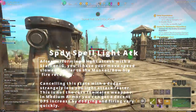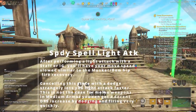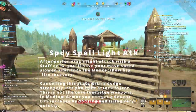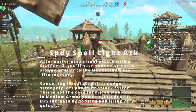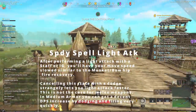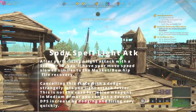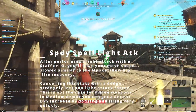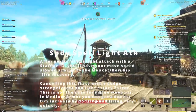We also have the speedy spell light attack. After performing a light attack with a staff or ice gauntlet, your move speed slows similarly to the musket or bow hip fire recovery. Canceling that state with a dodge strangely lets you light attack faster — this is not the case for melee weapons. In medium armor you can get a decent DPS increase by dodging and firing very quickly.